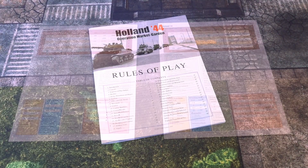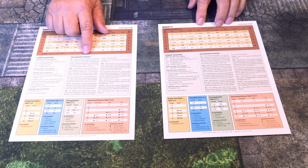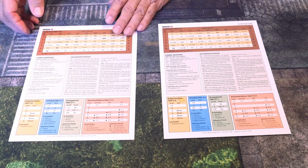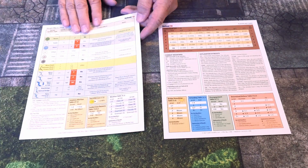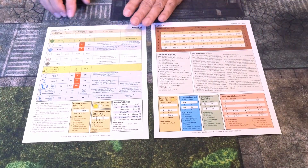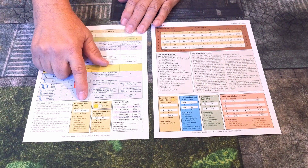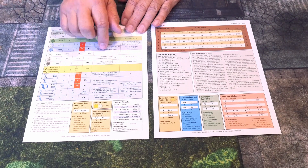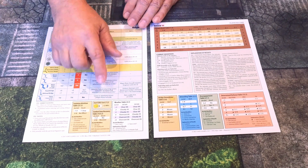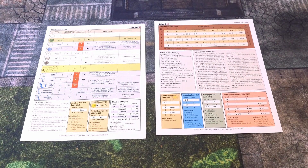So that's the rulebook. Now the two player aid cards. We have the combat results table, explanation of results, combat modifiers, bridge demolition, determined defense table on the front. On the back — identical on both cards — we have the terrain effects chart, everything in color which is nice. Also isolation and attrition table, exiting zone of control cost. So that's our two player cards.